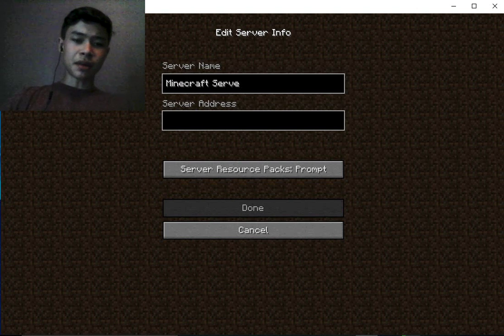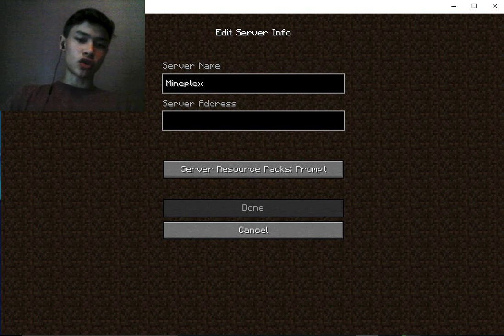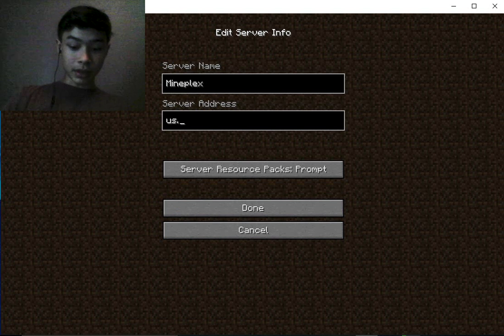The server name doesn't actually matter what you name it, because it's just going to be named that on your computer — that's just what you're going to see for that server. I would suggest just putting in Mineplex, that's the normal name. Now, the server address depends: if you're in the US, it's us.mineplex.com.